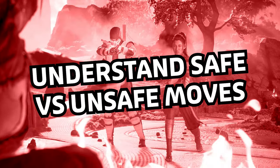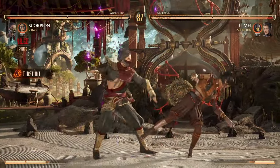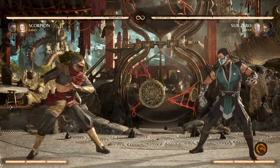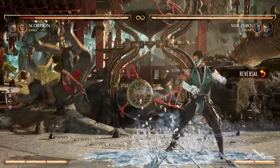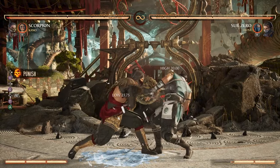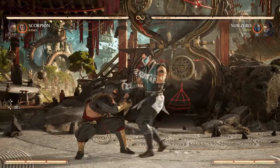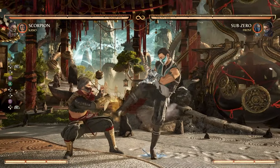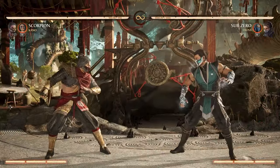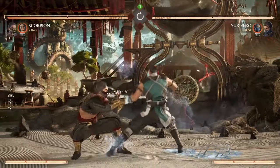Understand the difference between safe and unsafe moves. Frame data is a common term in the fighting game space and can seem intimidating to newcomers, but the key point of this tip is knowing what safe versus unsafe means. Take a common example: the Sub-Zero Slide. When this attack is blocked, Sub-Zero cannot block for a certain amount of time, and during that time you can hit him for free — guaranteed damage. This is called a punish. Compare this to his Back-Low-Kick-Back-Kick low string, which once blocked leaves him safe and unable to be hit. As a general rule, you'll want to use your character's fastest attack that leads to good damage to punish unsafe moves. If you want to learn which moves are unsafe, training mode is wonderful — simply record your opponent doing the move, block it, and find out if your button works for free.